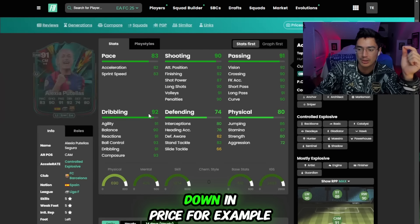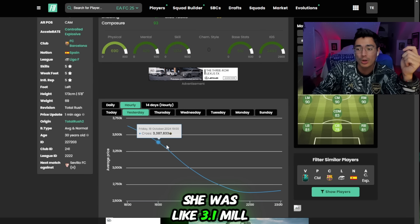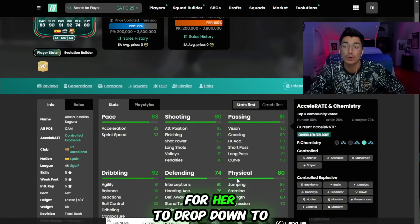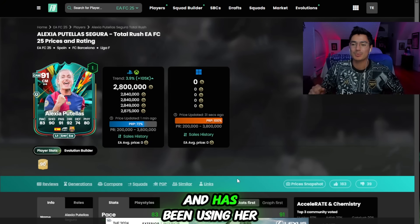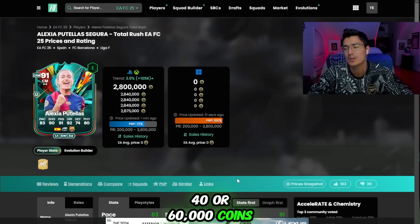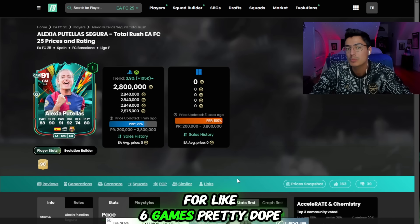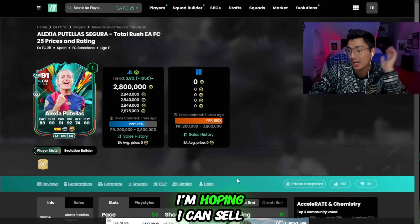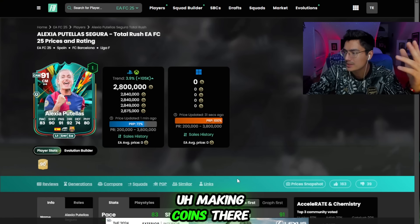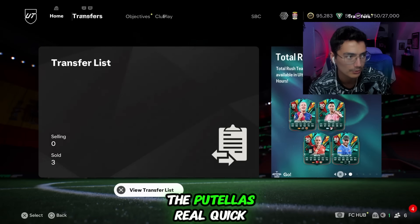For example, Putellas was sitting around 3.1 million, and then slowly dropped down to 2.6 million — took a couple of hours. I bought her at 2.6 million and have been using her. At 2.8 million if I were to sell, I think I make around 60,000 coins profit. I got to use Putellas for about six games — great card, really solid. That's also why I only have 95,000 coins right now.